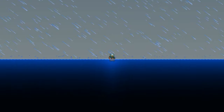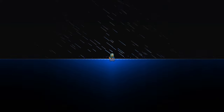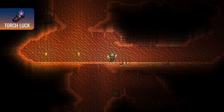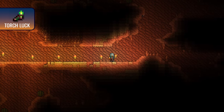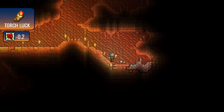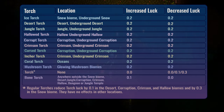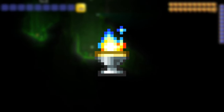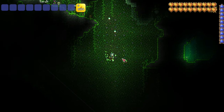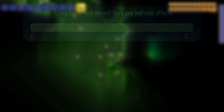Gaining luck is way simpler than it might seem, but it involves a huge variety of items. Let's start with the less complicated ones. Holding or placing torches in the right places can increase your luck. Biome torches, when placed in their respective biome, boost your torch luck by 0.2, but when placed anywhere else, they decrease your torch luck by the same amount. The torch god's favor can be quite handy during explorations, as when activated, it automatically converts ordinary torches into biome torches. It's essential to note that your total torch luck can't go below zero — it can either give you a luck bonus or have no effect at all.